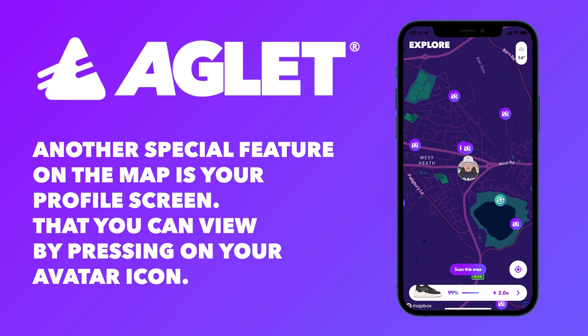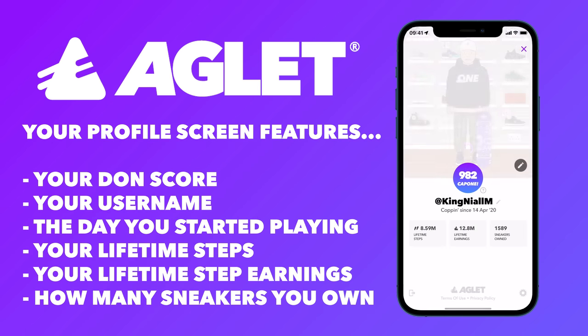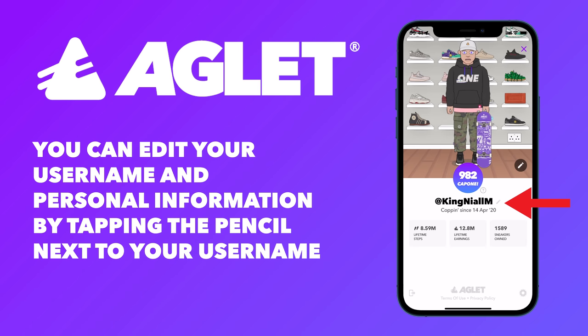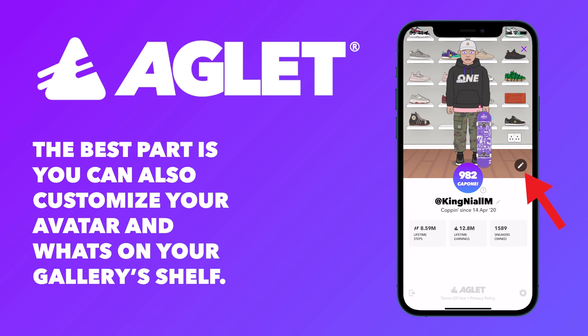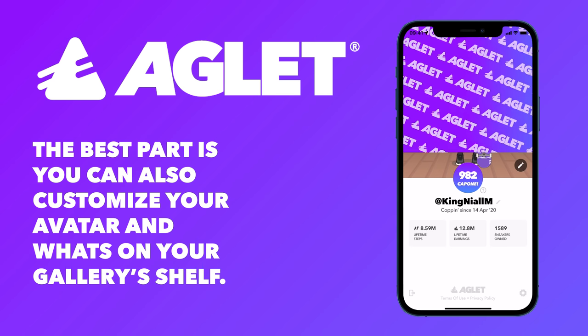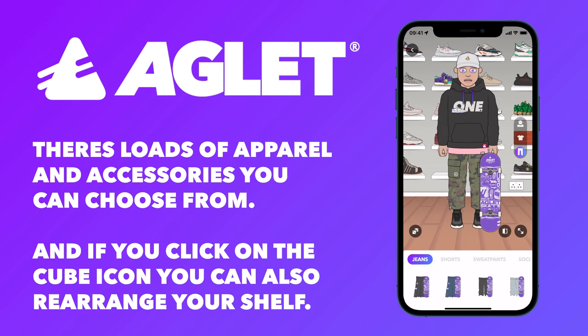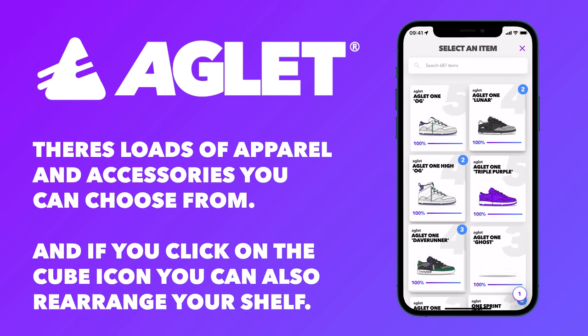Another special feature on the map is your profile screen that you can view by pressing on your avatar icon. Your profile screen features your Dawn score, your username, the day you started playing, your lifetime steps, your lifetime earnings from steps, and how many sneakers you own. You can edit your username and personal information by tapping the pencil next to your username. The best part is you can also customize your avatar and what's on your gallery's shelf. There's loads of apparel and accessories you can choose from. And if you click on the cube icon, you can also rearrange your shelf.